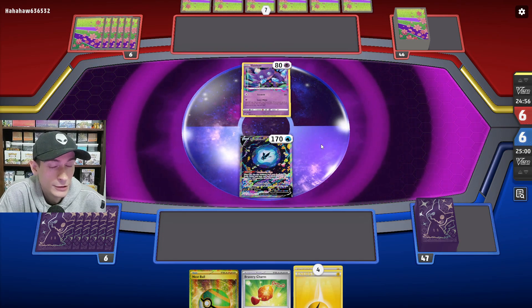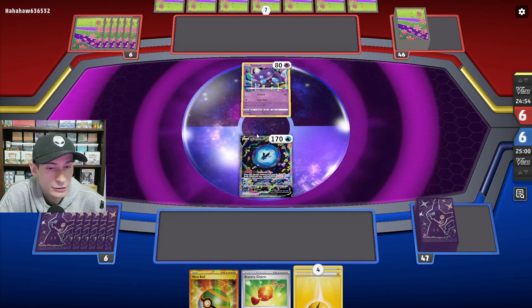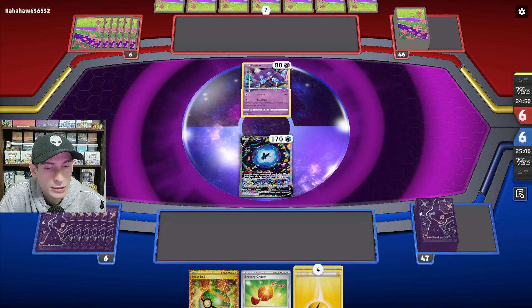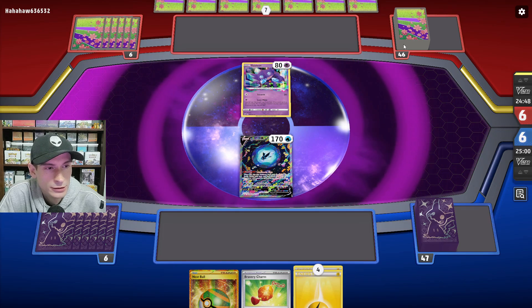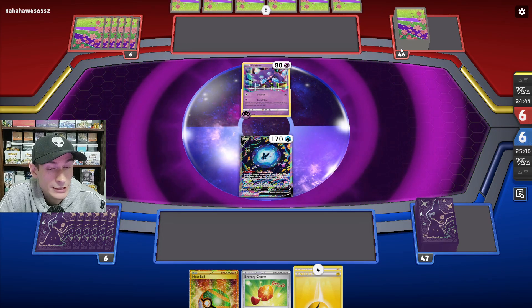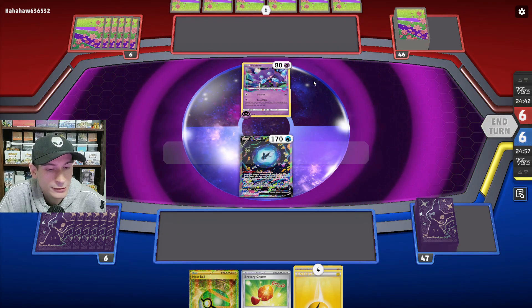It looks like there's going to be Lost Box, probably Giratina V-Star, or a mix of attackers like Roaring Moon, Dragon Knight. Looks like they got a pretty bad hand too — they're attaching a Psychic Energy to their Sableye.